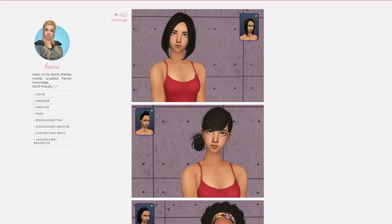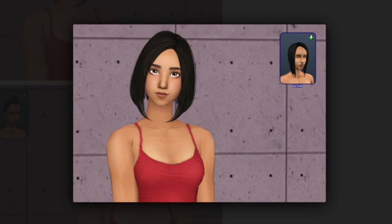If you are ever unsure which hair download you are looking at on Keone's site, you can use the pictures in the corner which show you what the hair looks like in Vanilla Sims 2 and the name of that hair. It is also worth noting that you can only have one default replacement per hair, so be careful not to download two replacements for the same hair.